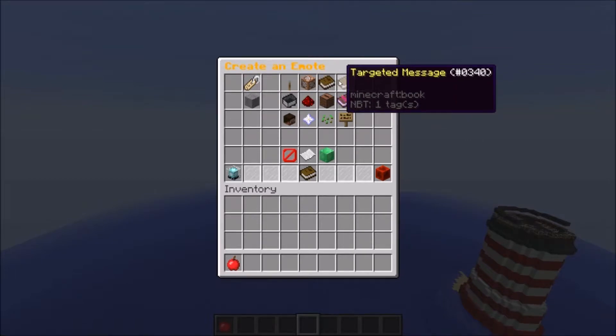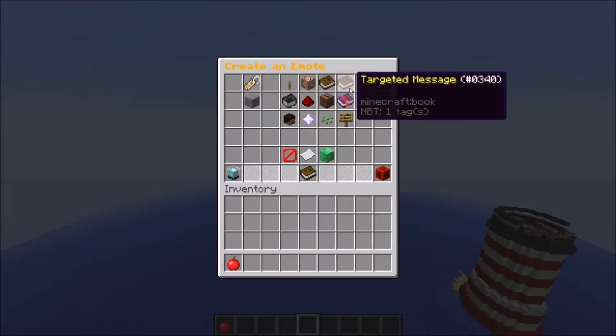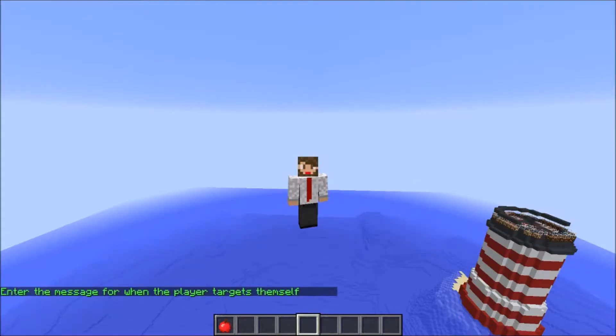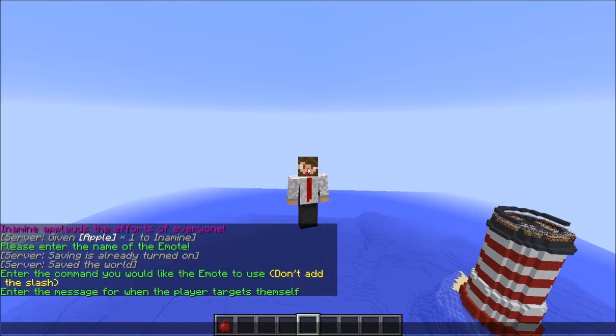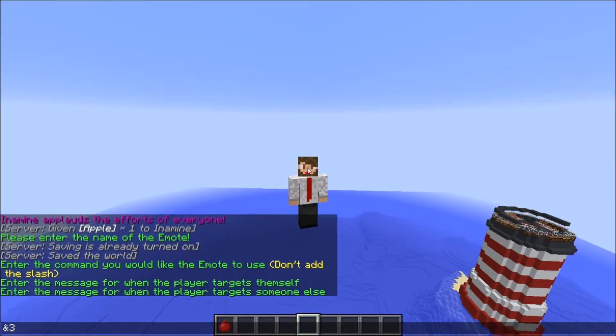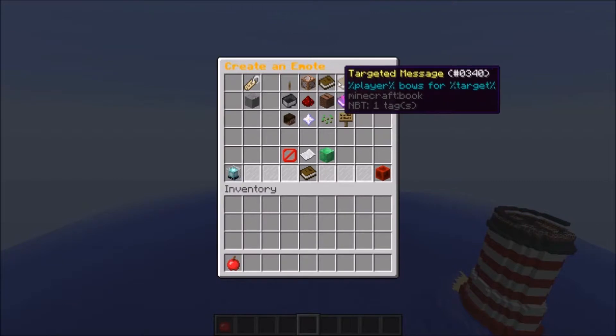Self message and targeted message are the exact same as before. So it will be player and target, surrounded by the percent sign as the placeholder, and you can still type it in just like that. For bow, we'll set the self message, and then the targeted message — something like 'bows for target'. Pretty basic, nothing crazy in there with those.